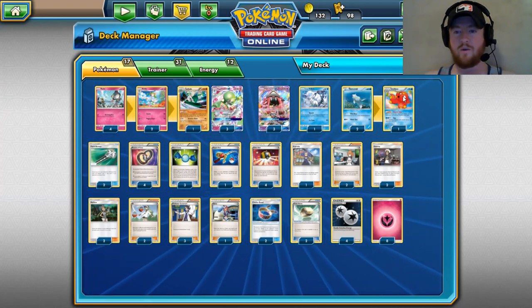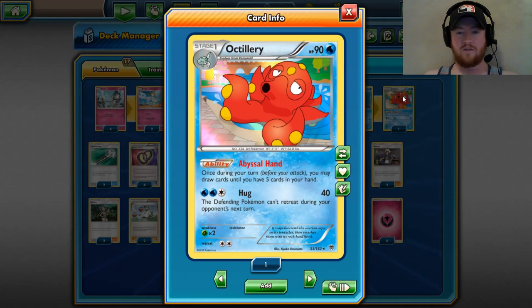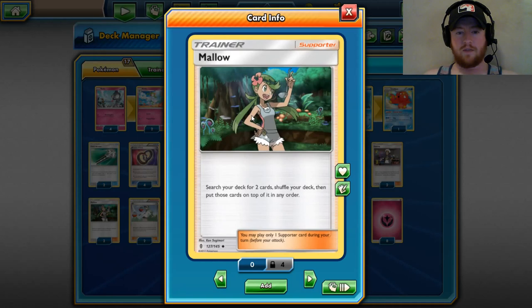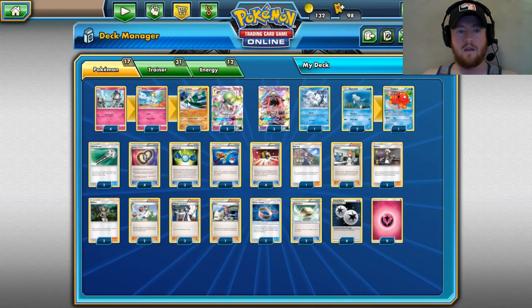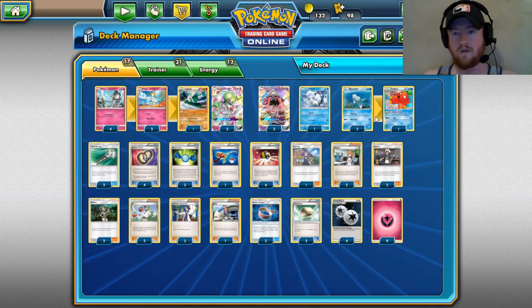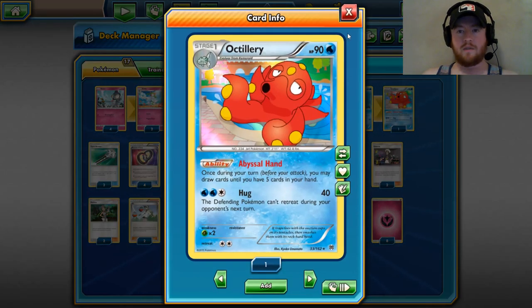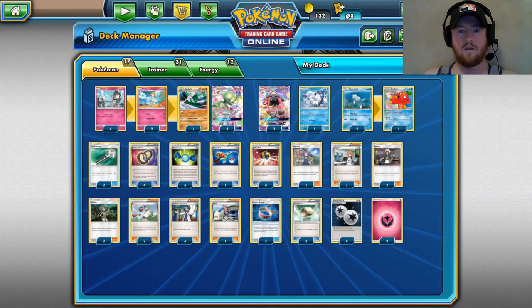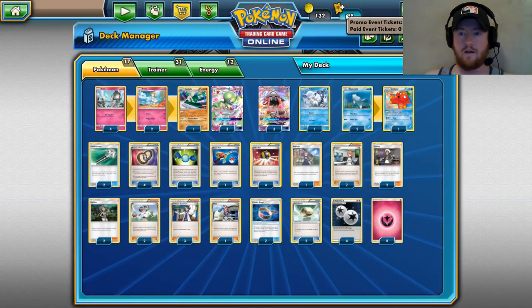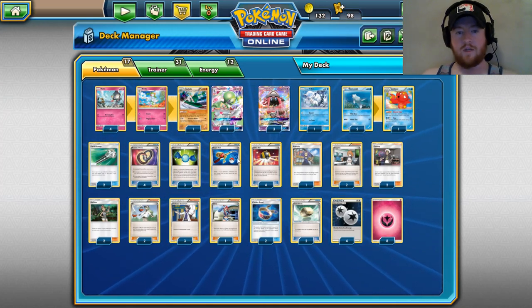Octillery lets you draw up to five cards in your hand. Mallow lets you search your deck for any two cards and put them on top of your deck — you shuffle first, then place the two on top. So the idea is Mallow gets you any two cards you want, and then Octillery lets you draw them, rather than just discarding your hand for seven cards.